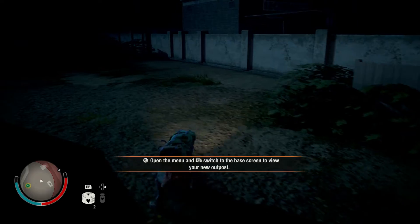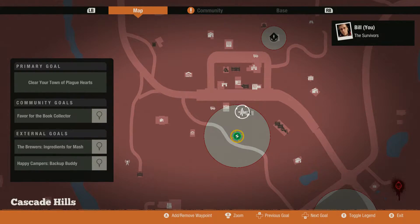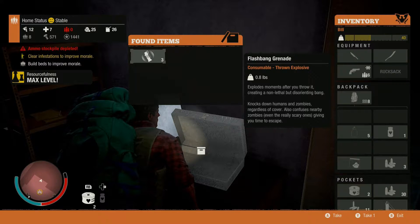If all needs are met for your community, your highest priority should be electricity and water because that gives you extra building space and adds power to all your facilities at home. Another way to get a quick overview of what your community needs is by pressing the down button on your controller — that gives you a quick summary to the top left showing what your community needs. Red shows what's critical, like ammo right now, so you can decide whether to get a rucksack or an outpost. This overview helps you determine what outposts to claim to maintain your community's morale.